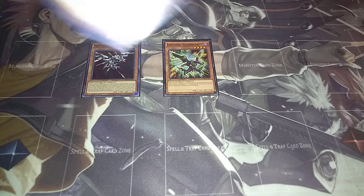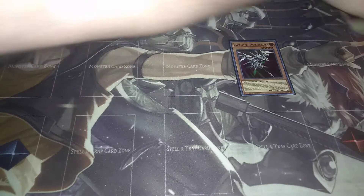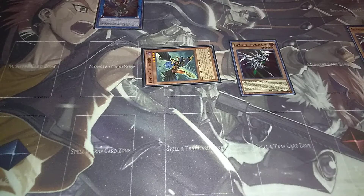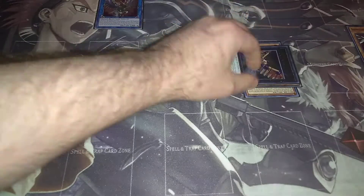First, we're going to start off by normal summoning Vanishing Lanius. Vanishing Lanius, when it is normal or special summoned, lets you special summon a level four or lower Raid Raptor from your hand. So we're going to go ahead and special summon Strangle Lanius, then activate Strangle Lanius's effect from the hand and special summon one more. Now we have three monsters, so we're going to take two of them and link summon into Raid Raptor - Wise Strix. Wise Strix's effect activates and you search your deck for a level four.